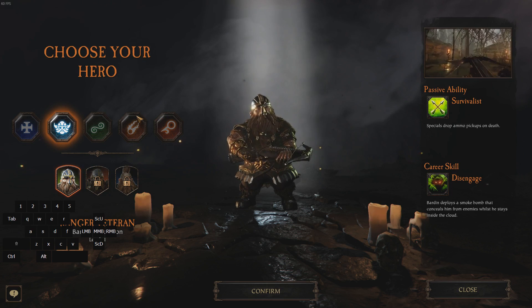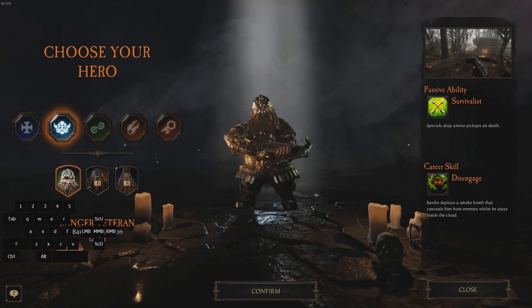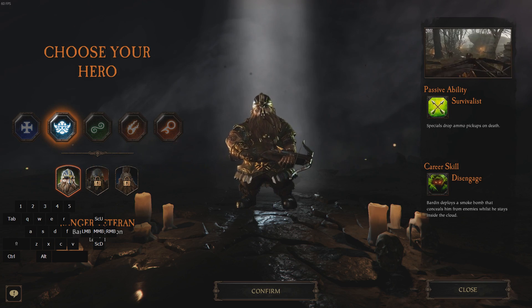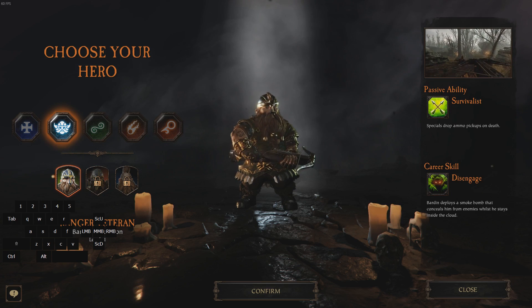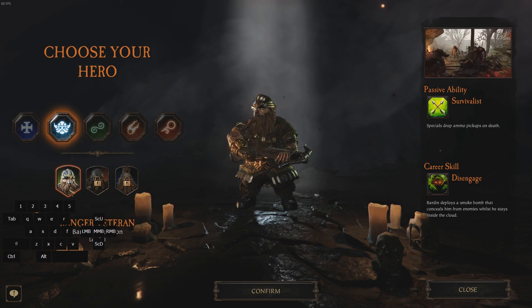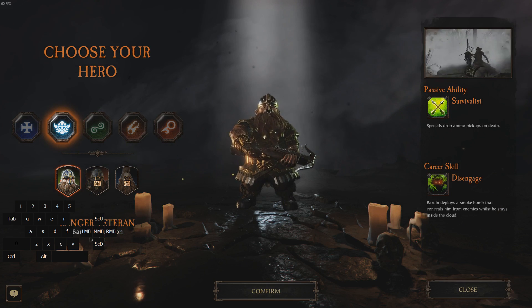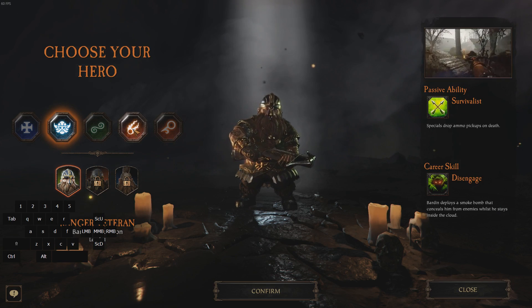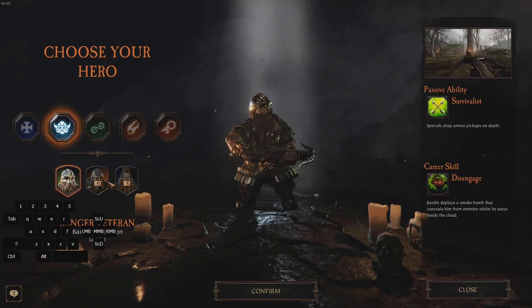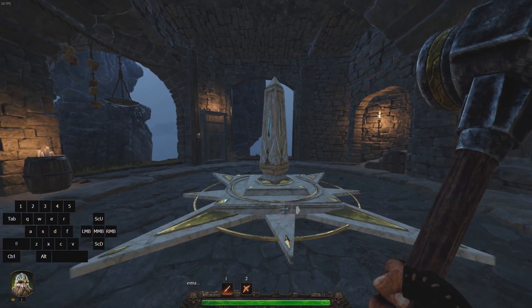Hi there. In this video I'm going to show you how to properly perform the current out of bounds in Warhammer Vermintide 2 in order to get very easy character experience. I'm going to show you with the Dwarf, so you can do this with any character, not only Sienna, and you don't need any special abilities. You can even do it at level 1.